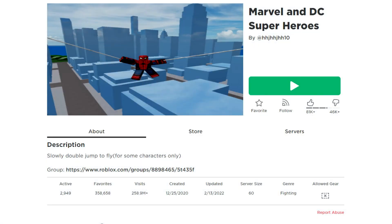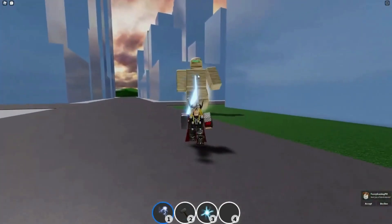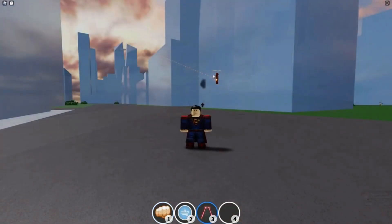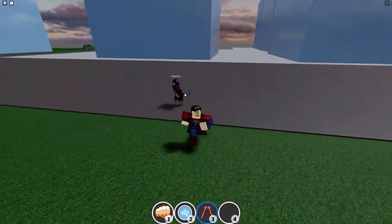Number nine: Marvel and DC Superheroes. The game has the perspective that when two parallel worlds collide, there is a good chance that a war will ensue. The Avengers will be pitted against DC superheroes. You must first choose a side to fight for before joining your teammates on the map to battle gamers from other worlds.